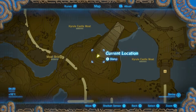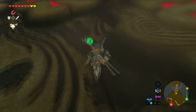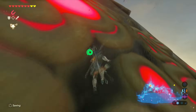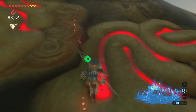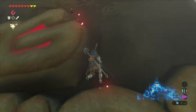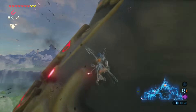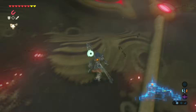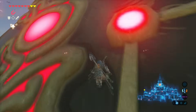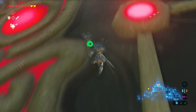The first method is by going to this pillar at Hyrule Castle. I honestly like this method better because it's a lot easier. All you have to do is just get to this pillar and just climb up it. I'm not sure if that was intended or if Nintendo did this purposely, but this pillar is climbable.